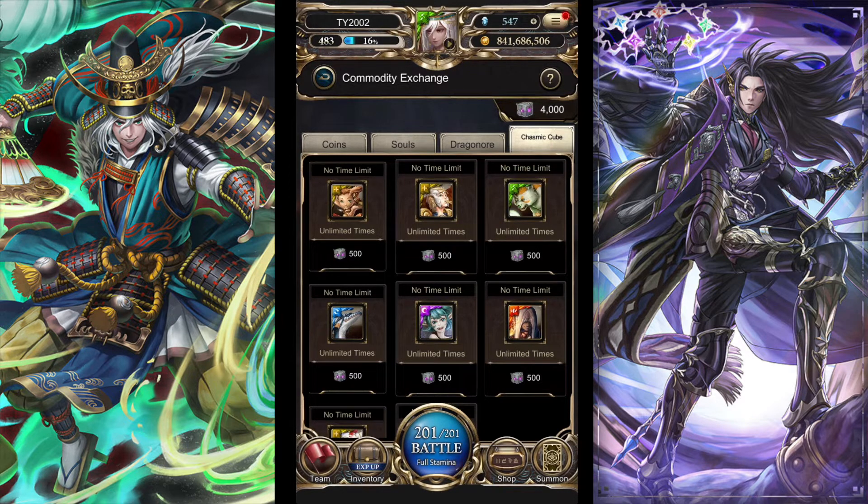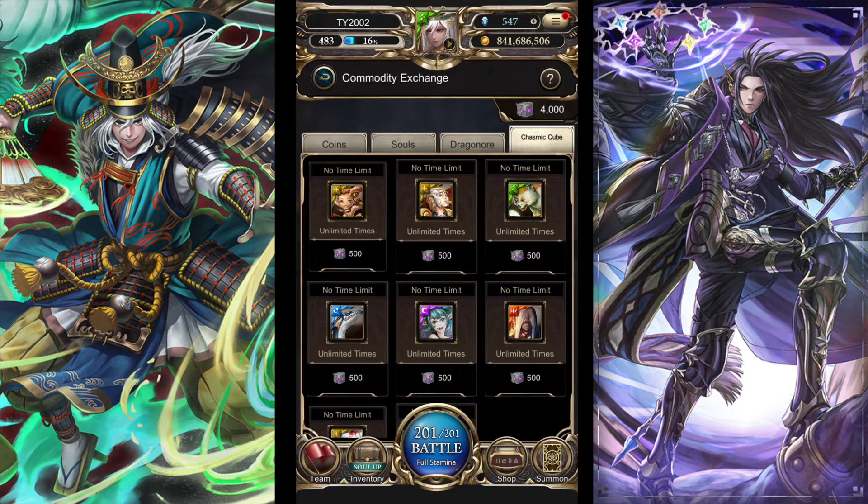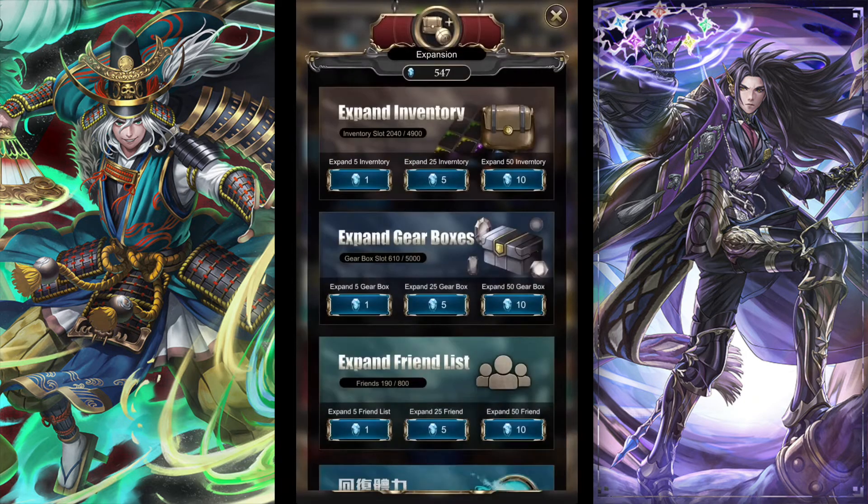Finally, the chasmic cubes section — it's a complete overhaul of the previous system where you would exchange specific PR materials for other ones. Now if you want, you could theoretically decompose your entire PR material collection — each one turns into 500 chasmic cubes — and then just come here and exchange them as you please with no extra cost, no gold cost either. Back in the old days there was an extra gold cost. I think this is a good change; you don't need to tab through a ridiculous number of menus to get what you want.